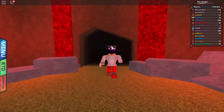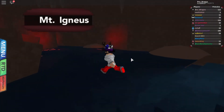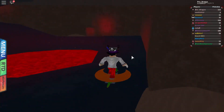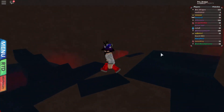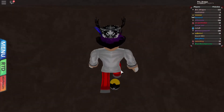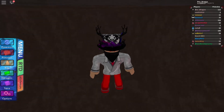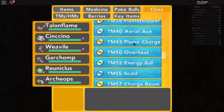For the last TM, go inside the cave where you fight Team Eclipse, or the place where you interact with Groudon. Come up here, jump down through here, go inside, and there's TM43 — which is Flame Charge. That's a really nice and very good move.